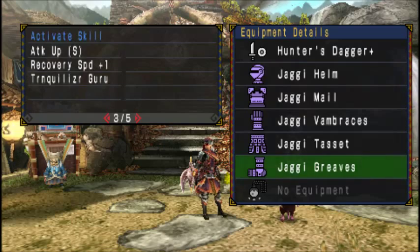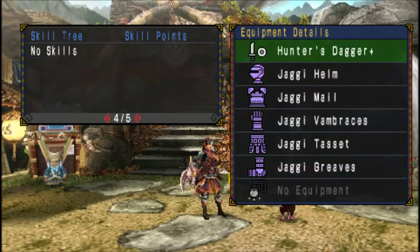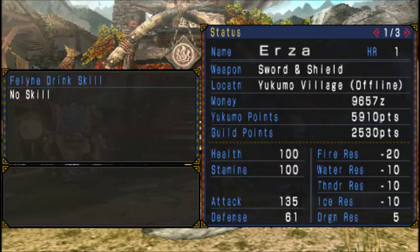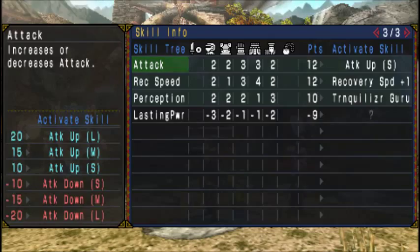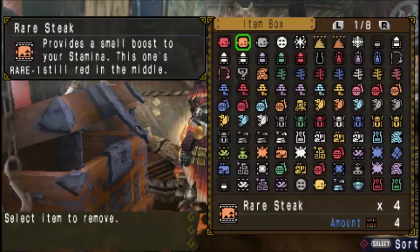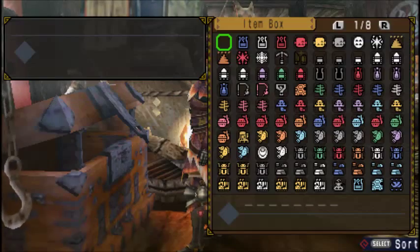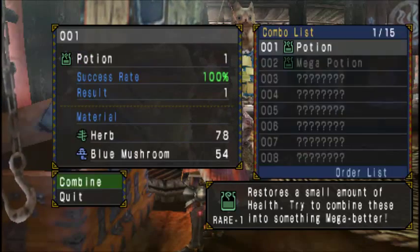I have upgraded the gear to the Yagi set. I have also done Hunter's Dagger Plus, but we will not use that this time. I did some farming and I have finished a lot of quests for you guys, so you do not have to see those. This set has Attack Up Small, Recovery Plus 1, and Tranquilizer Guru. You lose a bit of lasting power - I am not sure what that does. There are so many skills in this game and it's hard to find out what they do.